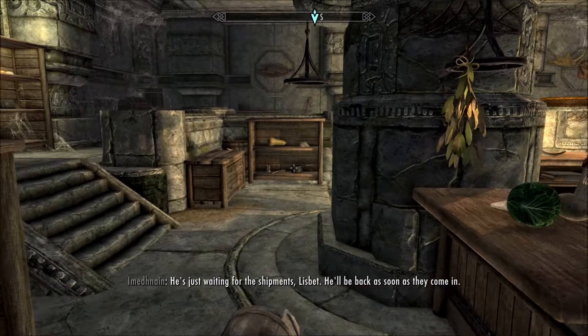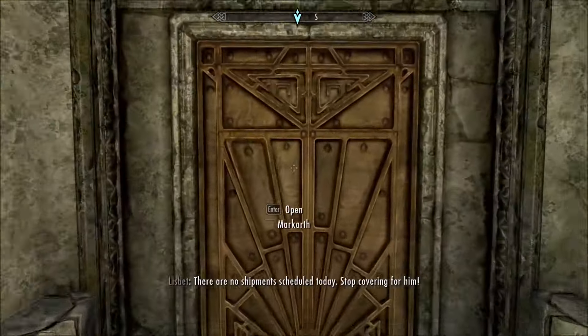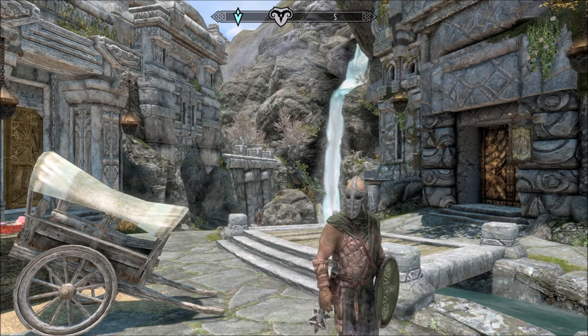Oh my god, she is a nag - let's get outside. So this is called the Dwemer Storage Dimension; it's a portable player home. It's by the Czech Pharmacist.